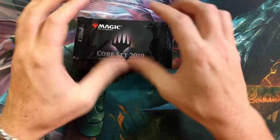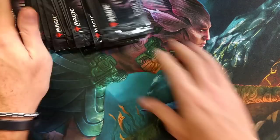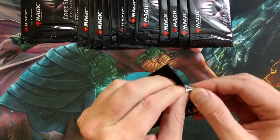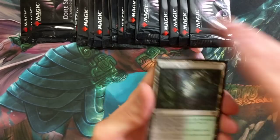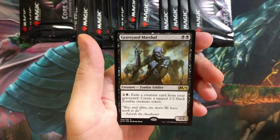These are a lot of fun to open. You can get these by participating in events at your local game store, so make sure you hit up your LGS and give them some love. Off rip — Blooming Marsh to start things off! That is just gorgeous. Graveyard Marshall too, oh man.